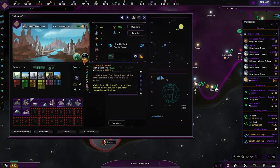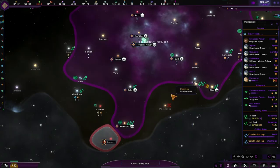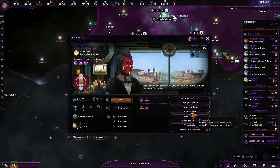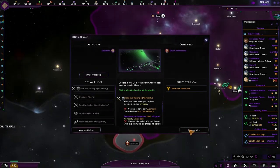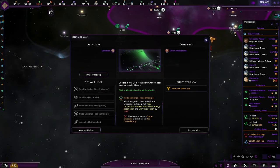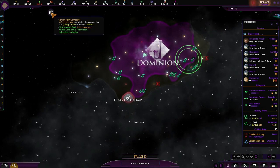The devastation's gone now. Right then — declare war? No, we still can't do anything. But why are we supposed to declare war on there? Can't even invite attackers. Don't like it, don't like it, no, don't like it.